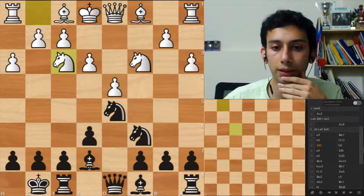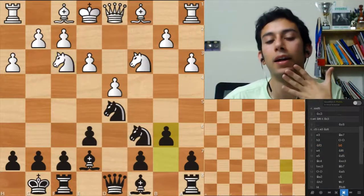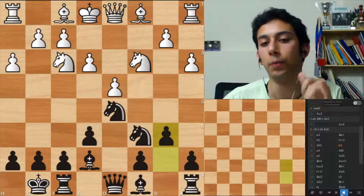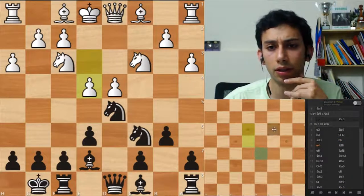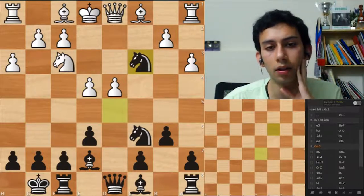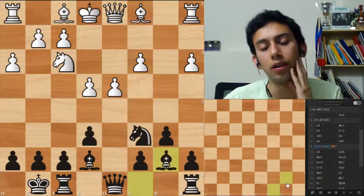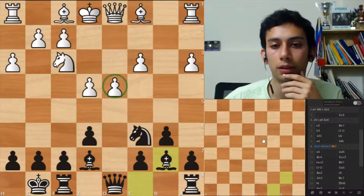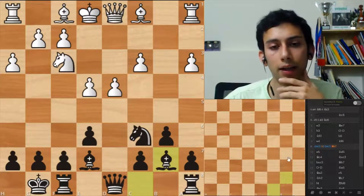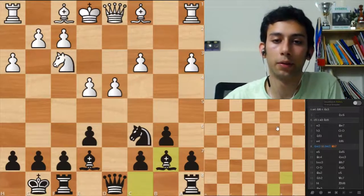Knight f3, b6. Now he played e4, knight f6 — it makes more sense. Can you take on c3 actually? Yeah, and he takes back, and then you probably just go b7. I guess now his pawn on d4 is protected, but I like it. You don't lose time this way because you took with tempo instead of going back.